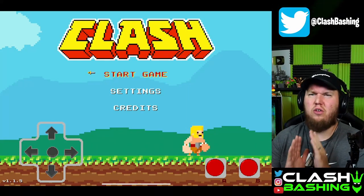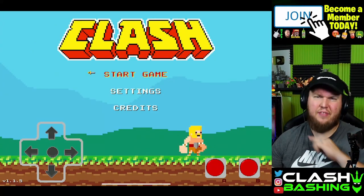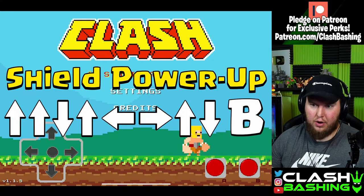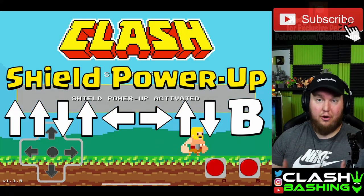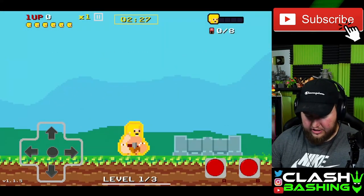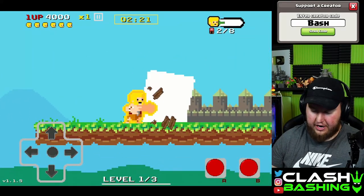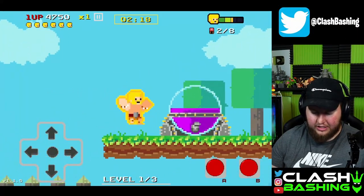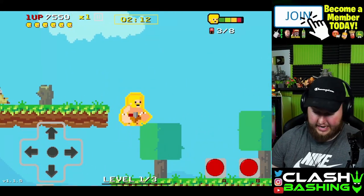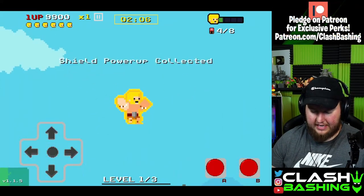I've got two cheat codes for you and I believe you can only use one at a time, so pick your favorite. The first cheat code gives you the shield power-up — you can actually start the game with a shield. The sequence is: up, up, down, up, left, right, up, down, B. That'll give you the shield power-up. It's 30 seconds of shield, so you can start off the game protected — especially helpful early on while you're getting used to fighting off the goblins. The shield will protect you from cannon fire as well.